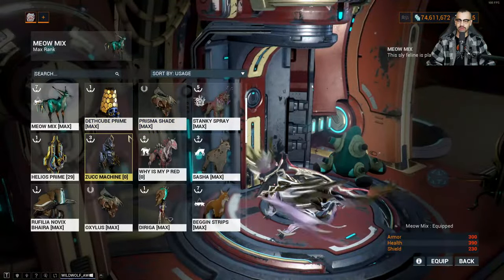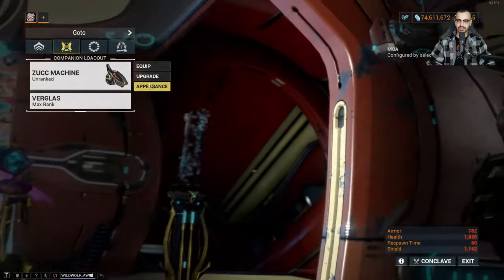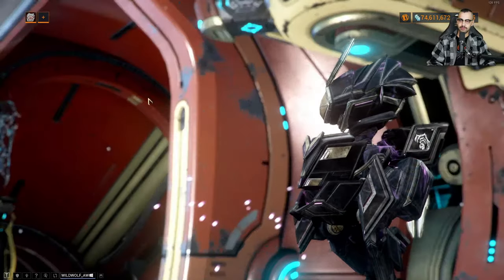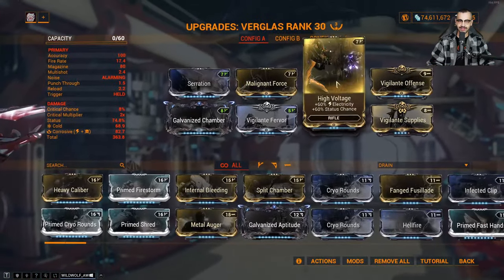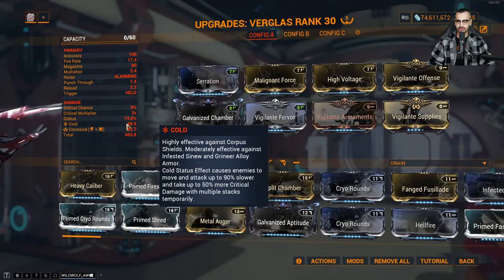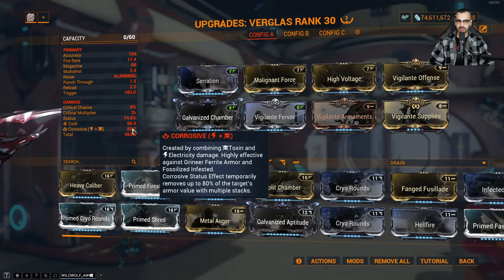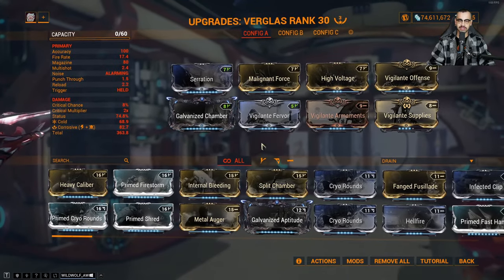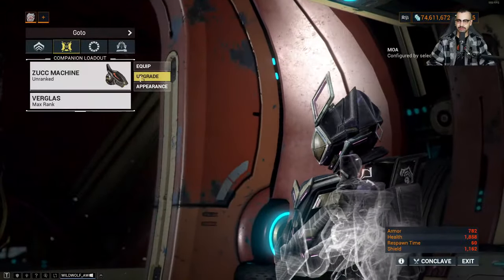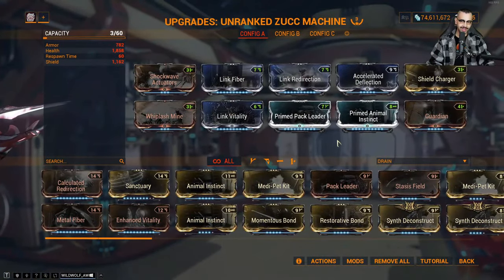Honorable mention: Zuck Machine — this is just a MOA. A MOA is cool because you get the sentinel weapon. This one is pure corrosive and cold — cold gives you bonus critical damage and slow, and corrosive strips armor. Most of my weapons are viral so that's the basic gist — you get a double stat spread. This dude kind of goes wild.